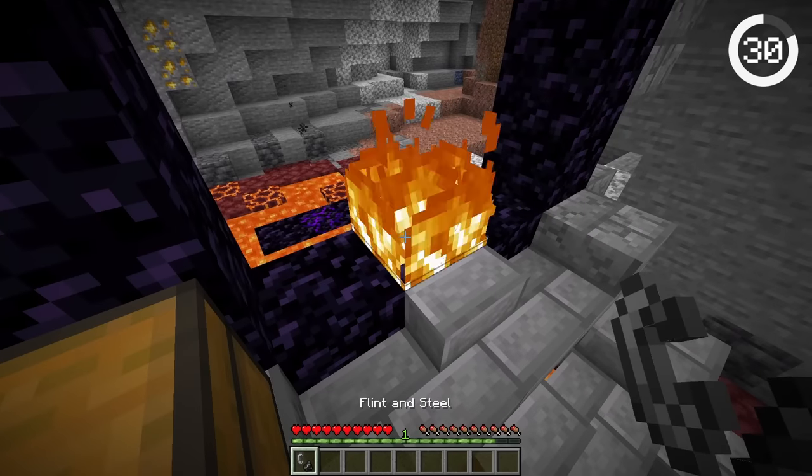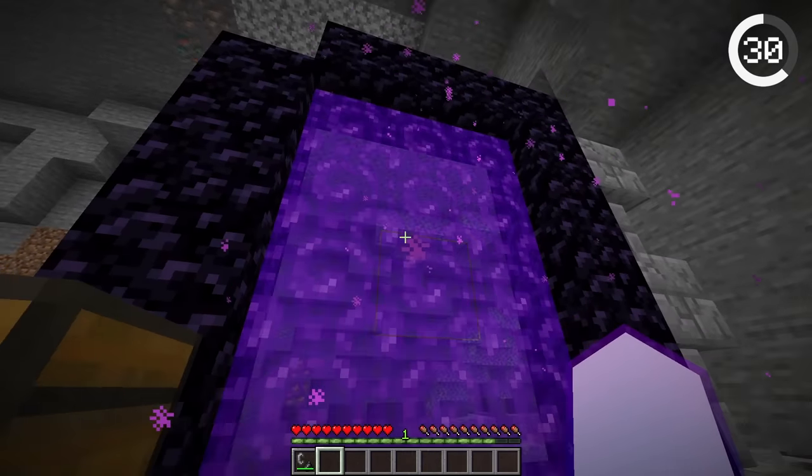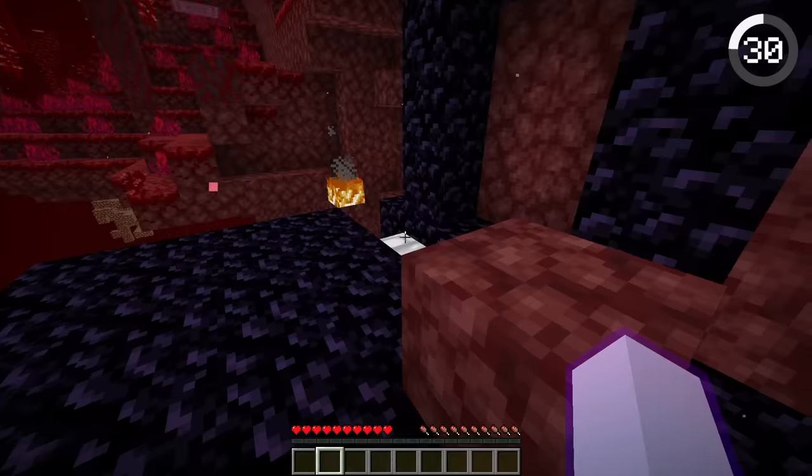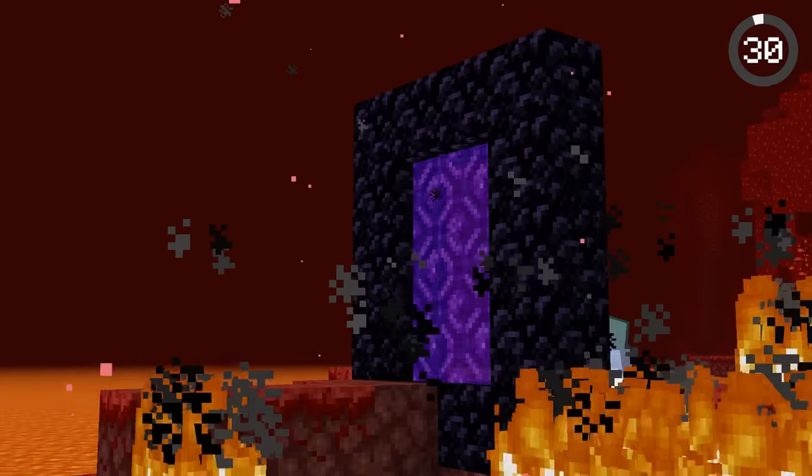Most people just use a flint and steel to light nether portals, but there are way more creative ways to light them. You can use anything from lightning, exploding beds, or even ghast fireballs.